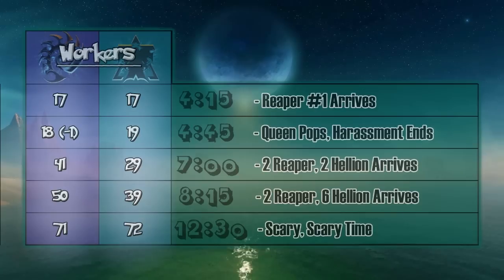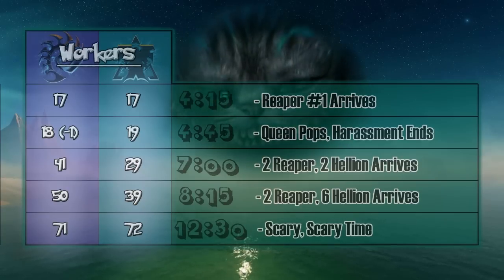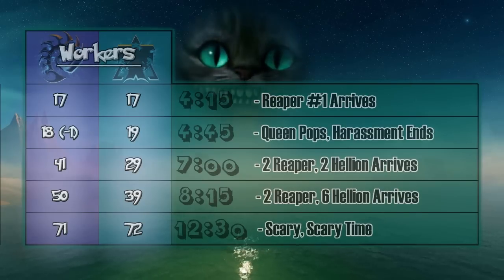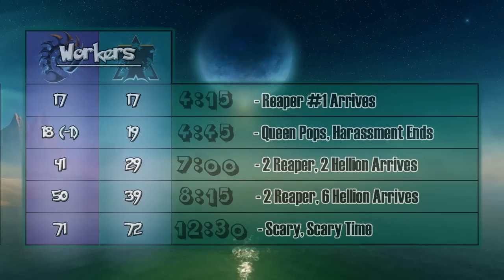We'll look at the exact details a little bit more, but these are your general timings. 4:15 is usually when the first Reaper arrives — sometimes depending on map size it can be around 4 minutes on smaller two-player spawn maps. The general thing to take away is there's 30 to 45 seconds that you're going to have to deal with this Reaper before your Queen pops out. Once a Queen comes out, one Queen will beat one Reaper. Usually you'll have two Queens, one at either base, so both bases will be protected. And that's when that harassment officially ends.